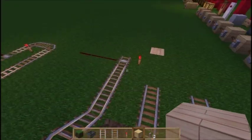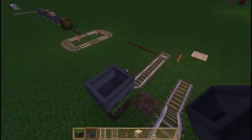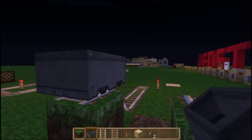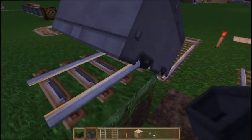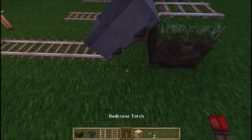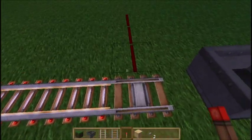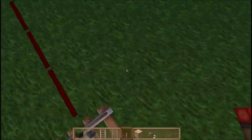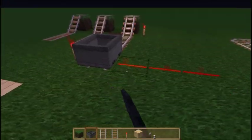Now we're going to look at the detector rail. This will actually send out a Redstone pulse when it detects that a cart is over the rail. As an example, I'll lob a Redstone torch down here — and you can see that as the cart went over, it gave out a Redstone pulse. If the cart stayed on the rail, we'd get a permanent pulse until the cart is removed.